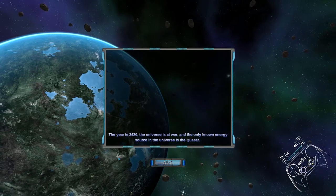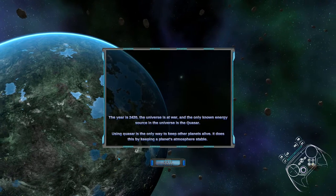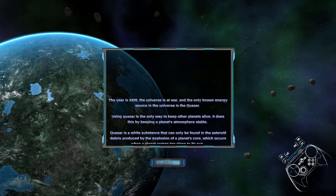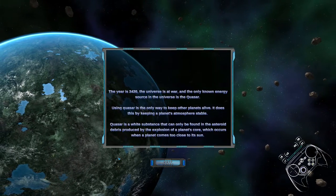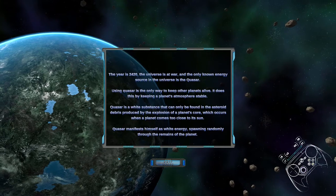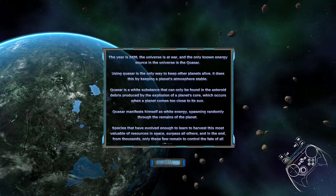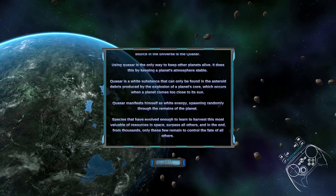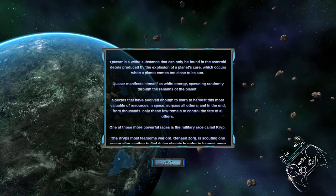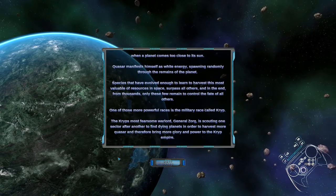The universe is at war and the only known energy source in the universe is the quasar. Using quasar is the only way to keep other planets alive — it does this by keeping a planet's atmosphere stable. Quasar is a white substance that can only be found in the asteroid debris produced by the explosion of a planet's core, which occurs when a planet comes too close to its sun. Quasar manifests himself as white energy, spawning randomly through the remains of the planet. Species that have evolved enough to harvest this most valuable of resources surpass all others, and from thousands, only these few remain to control the fate of all others.